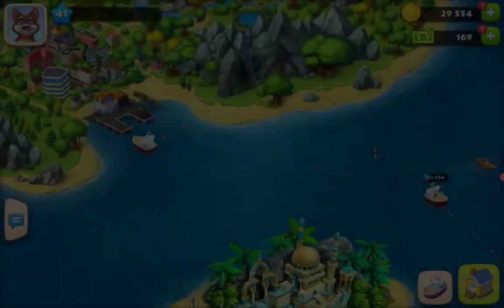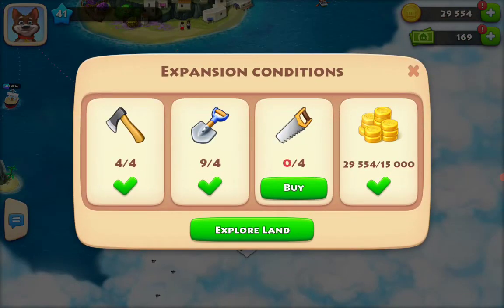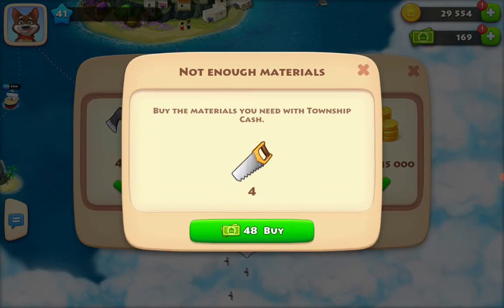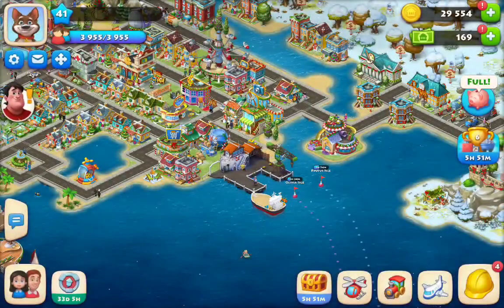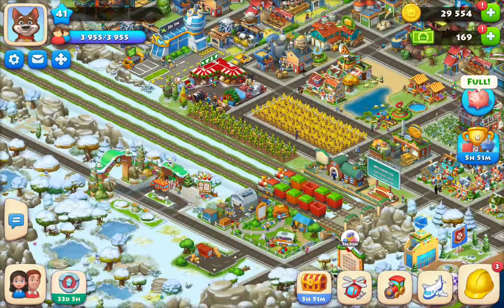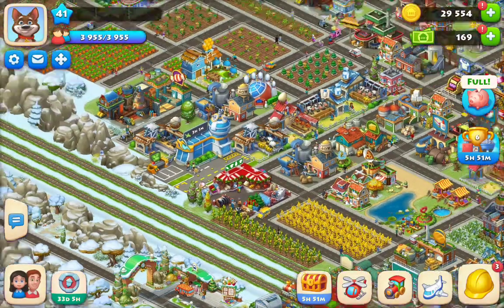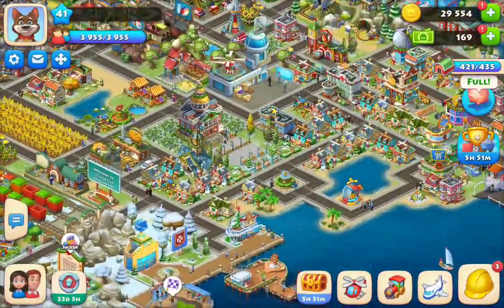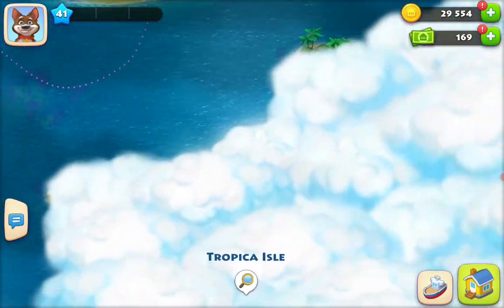I do have a boat over here ready to go, so I am going to see what this looks like. Oh, it is an expansion - you need to buy the materials with Township Cash, so I need four of those. I could do a comic book store but I'm going to save that. You know what, I think I'm going to do it because I'm too excited, and I'll be able to recover those bucks in probably another few days.